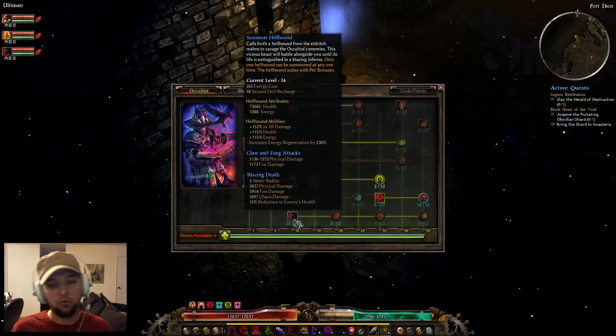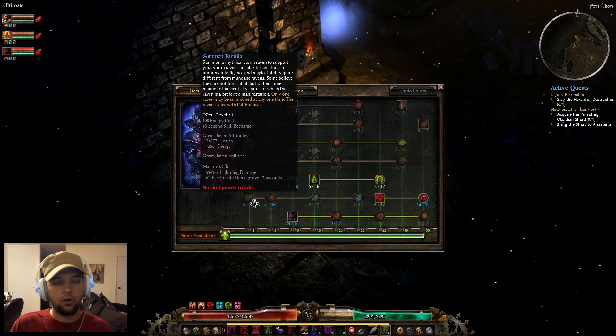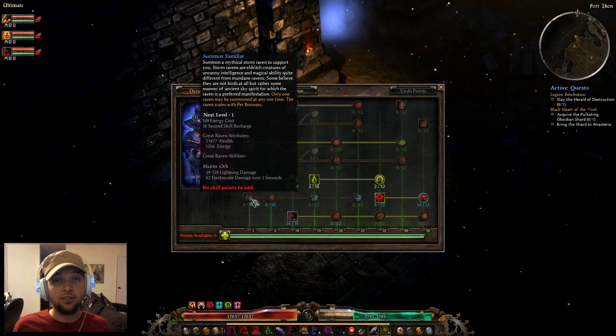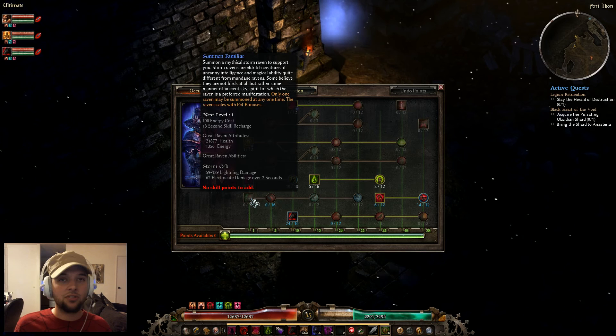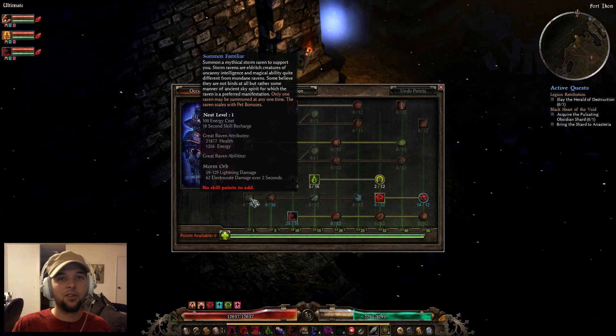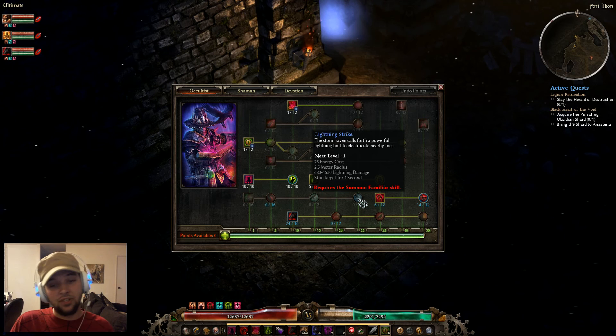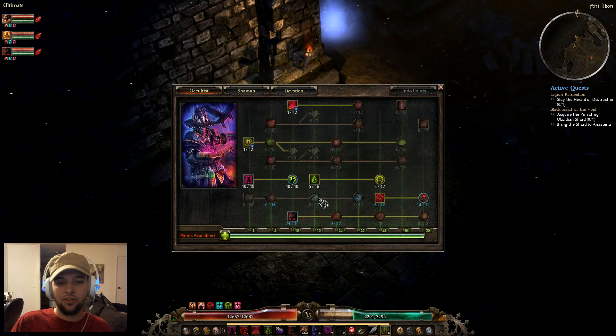I've tried out the Summon Familiar — basically a crow or raven pet — and personally I didn't really like him, and that was back in build 29. His damage was mediocre, and he'd often get stuck around corners and walls, shooting the wall and not hitting anything. The only thing that did somewhat okay damage was the Lightning Strike, but it had a slow cooldown and often missed. So personally, I don't think he's worth the investment in points currently.